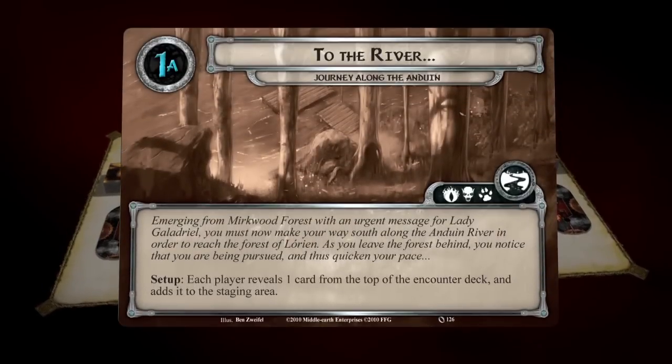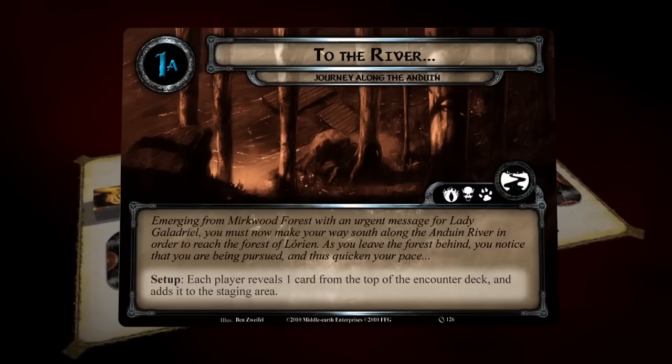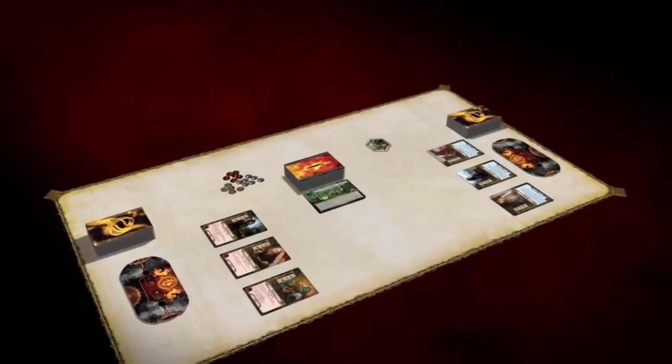The back of the first quest card sometimes provides set-up instructions for a scenario. Follow these instructions before flipping the quest card. Players then begin the game, starting with the first game round.